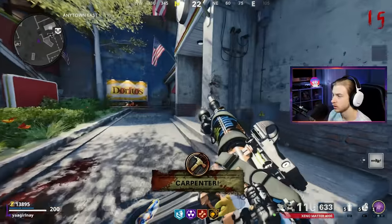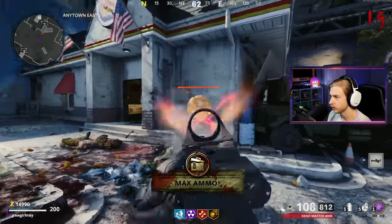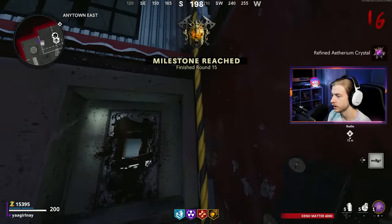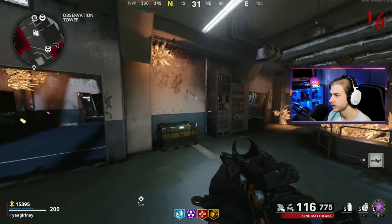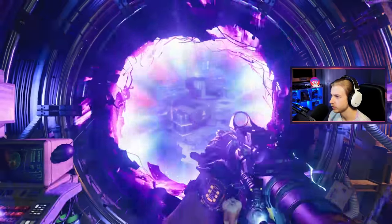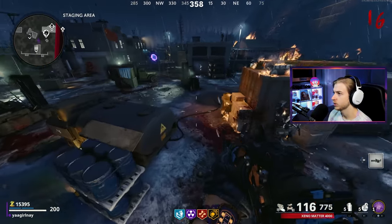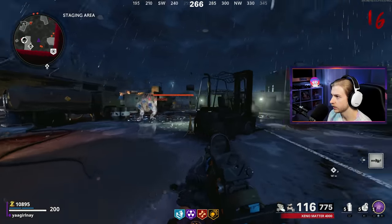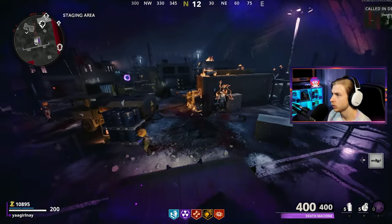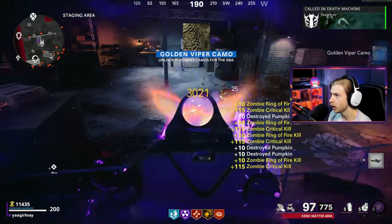Conviction camo - we're very close. We just unlocked elemental pop skills too, so we can eventually start getting that electric cherry. Let's head to our truck. The weird thing is, I haven't seen a single Aether wrench on the ground yet. Let's grab Death Perception. Oh my God, there's another abomination. Let's head up here, pop a Ring of Fire, pull out our death machine. Oh wait, he's not even in sight - come on. Gold Viper - we got it! We literally needed one more headshot!